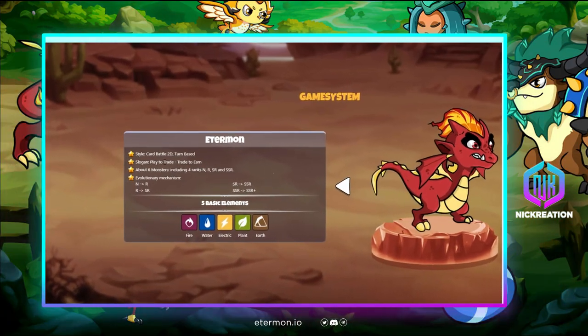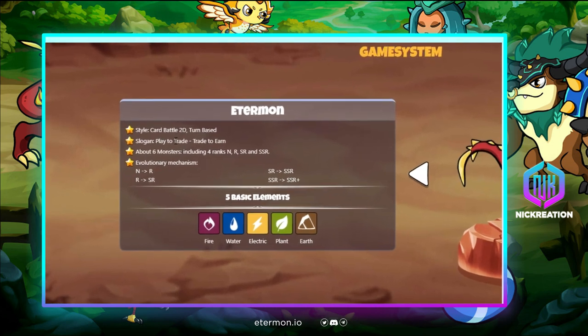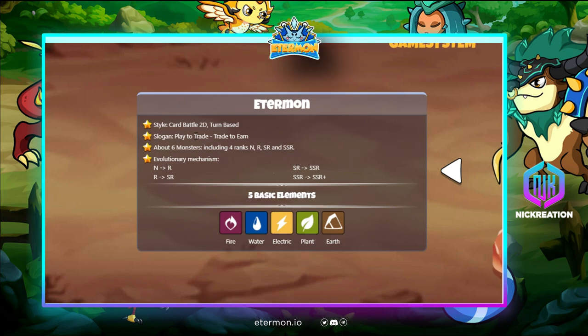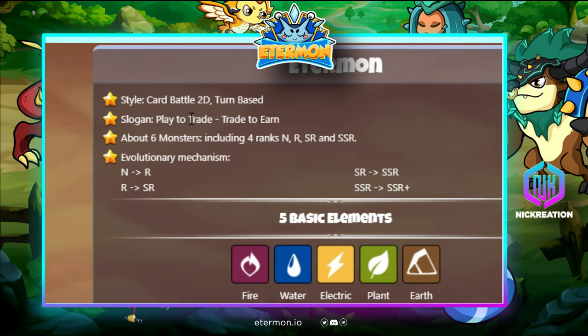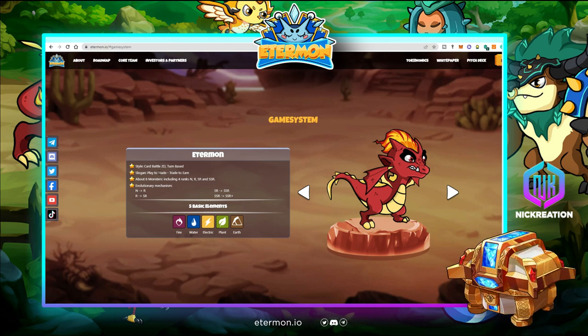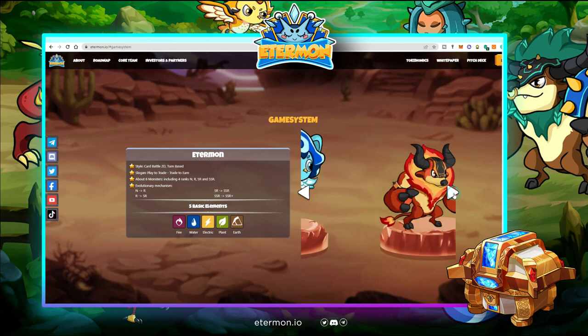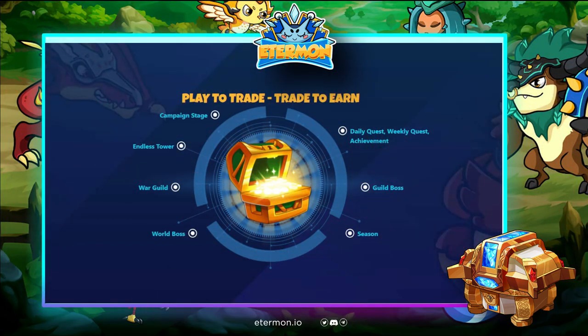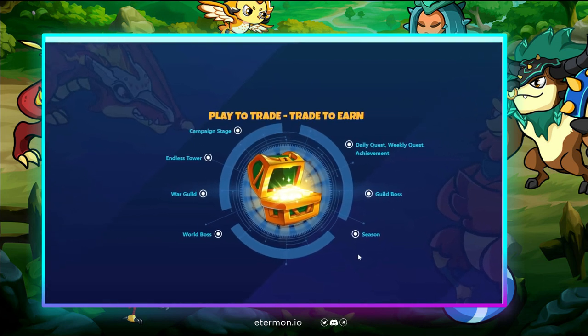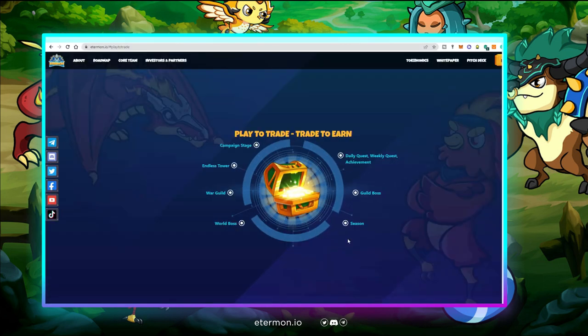They have a card battle 2D turn-based game currently, and are targeting a metaverse of connected games in the future. There are about 6 monsters with ranks: N, R, SR, and SSR. Leveling progresses from N up through R, SR, SSR, and SR+. There are 5 basic elements: fire, water, electric, plant, and earth. Game activities include Campaign Stage, Endless Tower, War Guild, World Boss, Daily Quest, Weekly Quest, Achievement, Guild Boss, and Season.